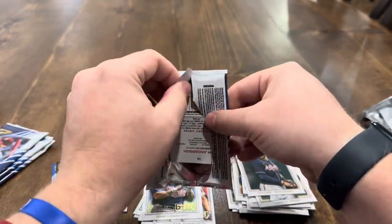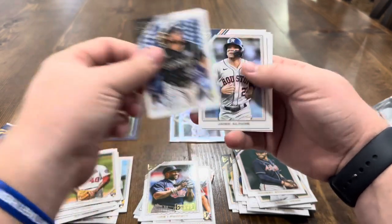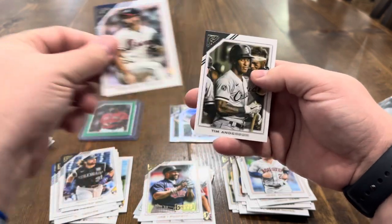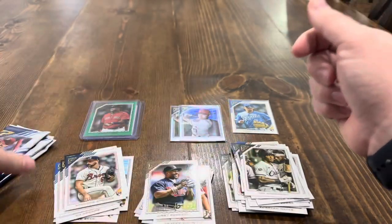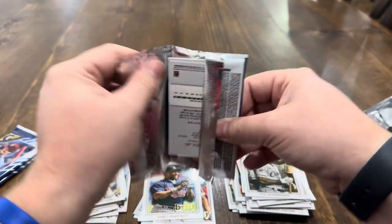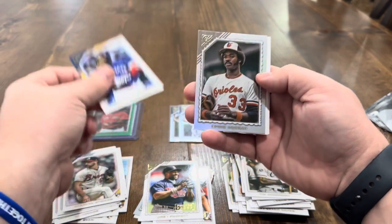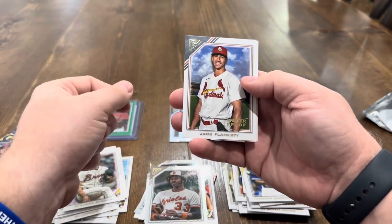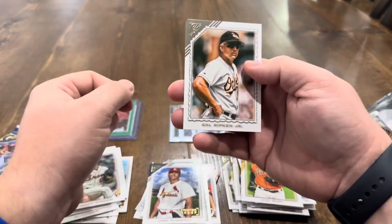Ryan Valades, Jose Altuve, Spencer Strider on the rookie, Tim Anderson. Then we've got Vlad Jr., Eddie Murray on the rainbow foil, a printer proof of Jack Flaherty, Joey Bart, and Cal Ripken Jr. Two packs left — let's see if we can find another parallel.